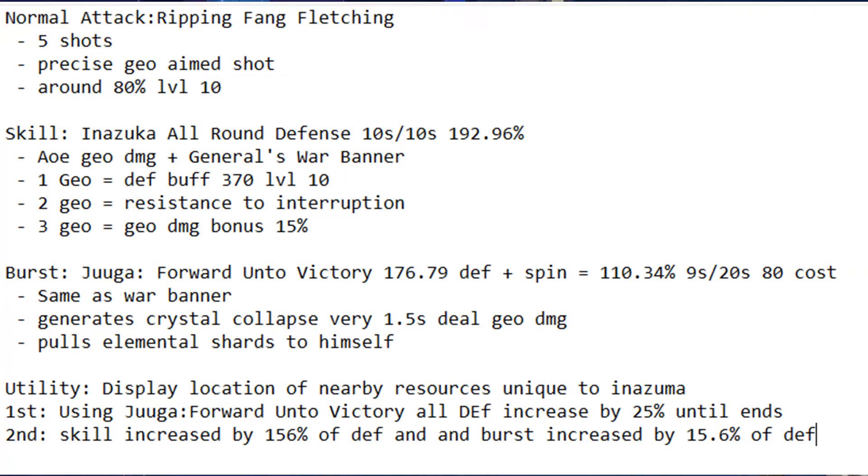Two geo characters gives resistance to interruption, which is really good for Itto when he's doing his special slashes. Three geo will give you a 15% geo damage bonus, so if you use three geo characters or have a whole team of geo characters, you might be able to get this.